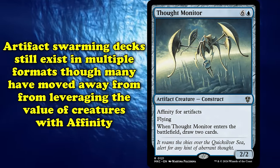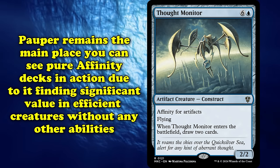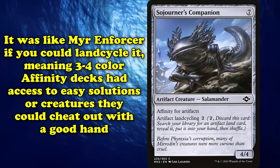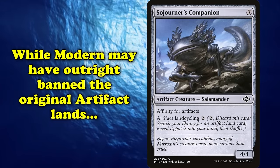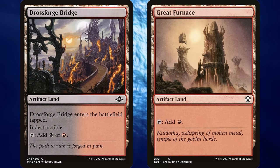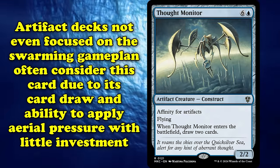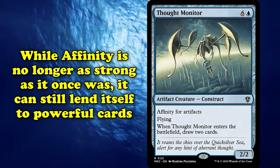These aggressive Artifact decks still exist in multiple formats, although many have since moved away from leveraging the value of beatsticks with Affinity. Pauper remains the home for the most pure Affinity decks, given the format finds the most value in efficient beatsticks without any other abilities. Sojourner's Companion was outright banned in the Pauper format because of just how much it boosted the archetype — it was essentially another copy of Myr Enforcer that could be land-cycled away for an Artifact land, meaning these often three or four color Affinity decks had access to easy fixing in a pinch, or another beatstick that could cheat out with a good hand. While Modern may have outright banned the original Artifact lands, Great Furnace and the like are still perfectly legal in Pauper. They see plenty of play alongside the indestructible bridge cycle, allowing for a nearly entirely Artifact mana base if one so chooses. And even beyond Pauper, Affinity still sees some success in formats like Legacy thanks to the printing of Thought Monitor, a flying Affinity creature that draws two cards when it enters the battlefield.